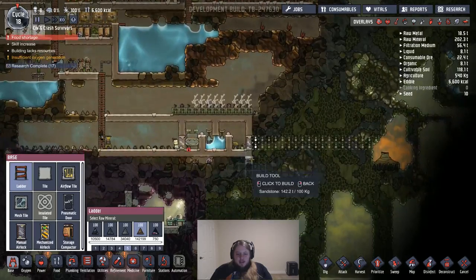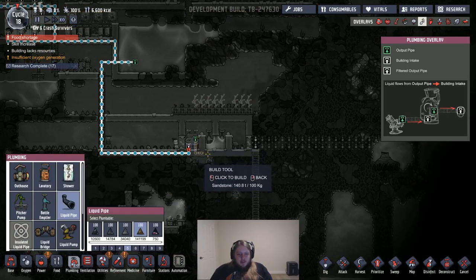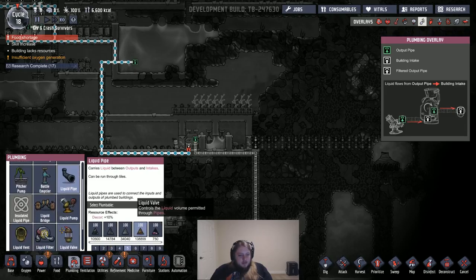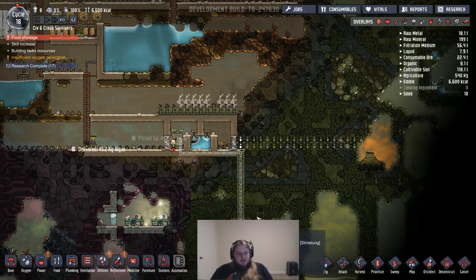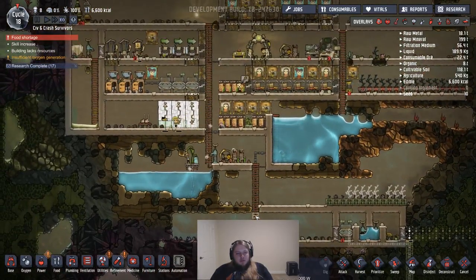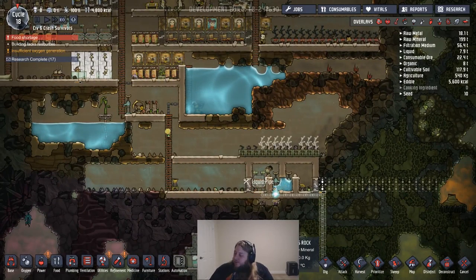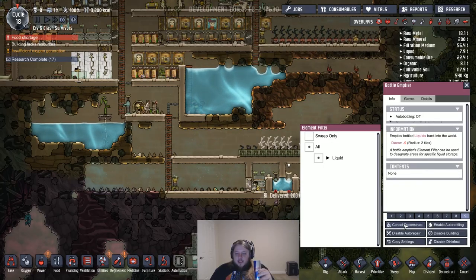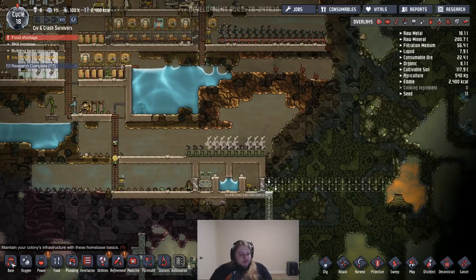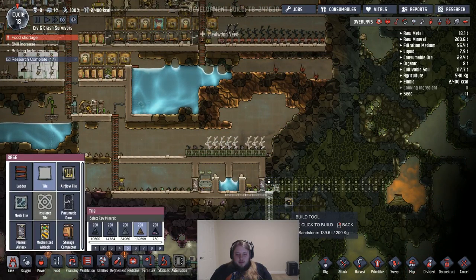Let's just make a ladder here and send dirty water over here via liquid pipe — just dump it out in there, should be fine. What's the highest cycle you've been to, Nautical Hail? My personal best is like a hundred. I haven't been playing the game for very long — only a few weeks — but I've been playing it a lot in that period. We can deconstruct these now, we don't need them. We're also going to want to put a deodorizer right over here. 70-something — okay, yeah, that's similar levels.